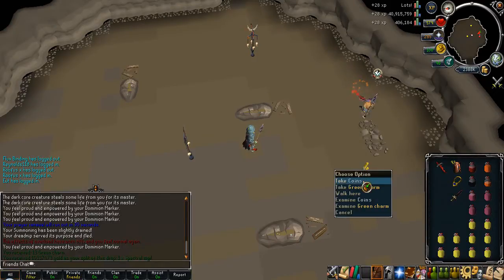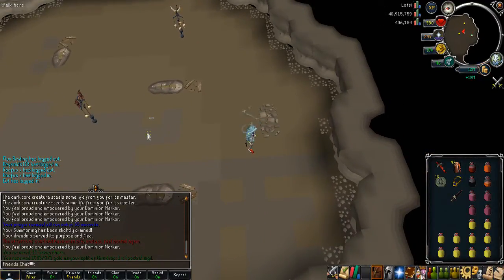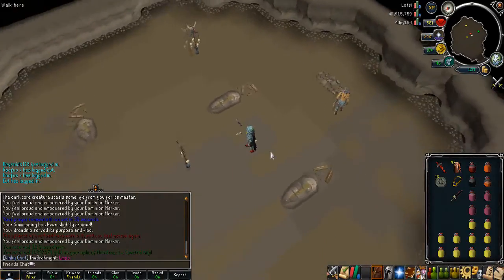On screen you may have just witnessed a Spectral Sigil drop — that was the first kill in a trip I did with a friend, which was absolutely crazy. Pretty nice to just get a drop straight away.